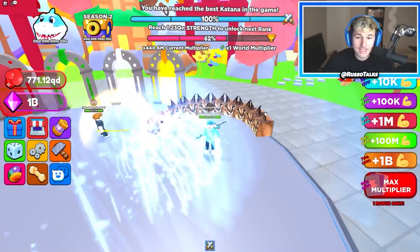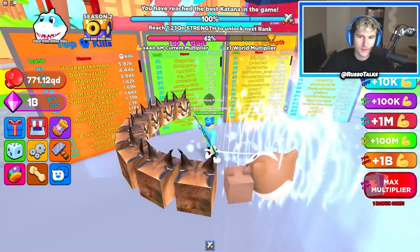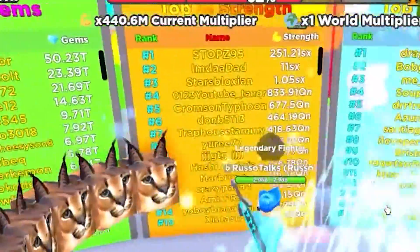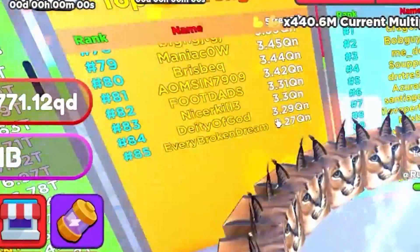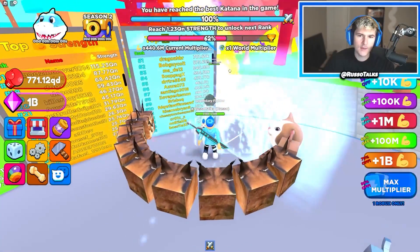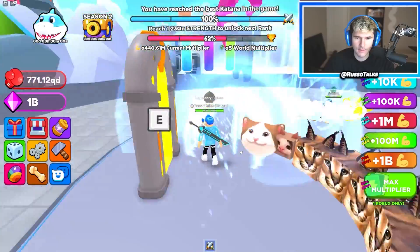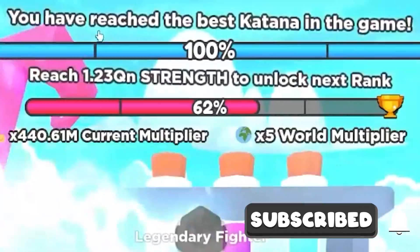Anyway, we ended up getting the best floppa pets ever, the best katana in the game, and became the most powerful ninja in Strong Ninja Simulator. Will we get on a leaderboard? For kills — no way. For strength, I'm at quadrillion and these guys are at quintillion. I'm close but not quite. I have 280 rebirths and they have 700,000. Laboratory World — at least we made it to this area!